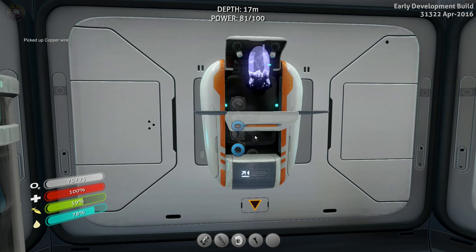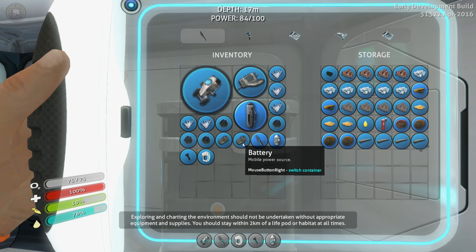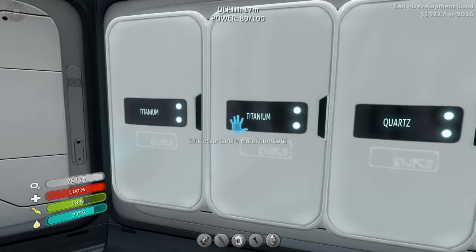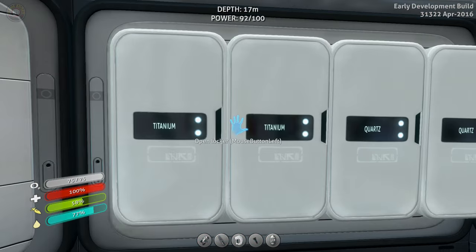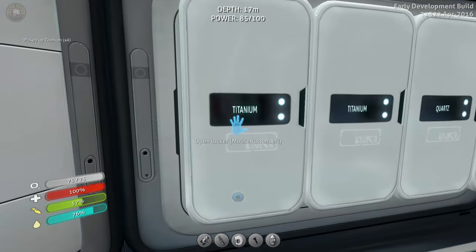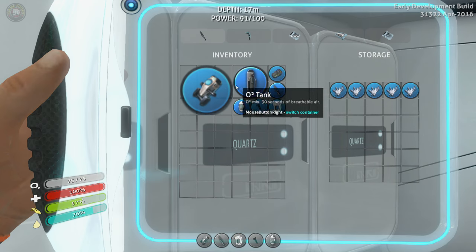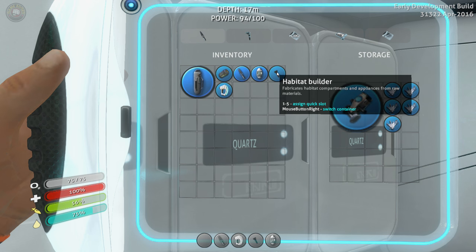Let's go back down and build our beacon — we'll put it out here as our primary so in case we get lost we can find our way back. Let's put one battery back in and keep going. The seamoth is great — we're not going to go too far, but we won't use too many air tanks this time. We'll drop the habitat builder in here and keep as much space free as possible.